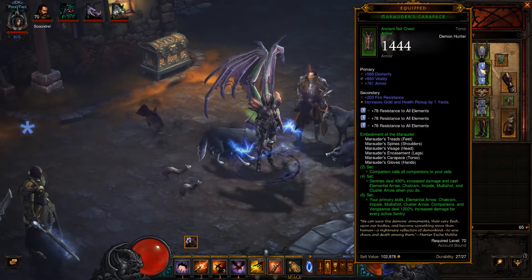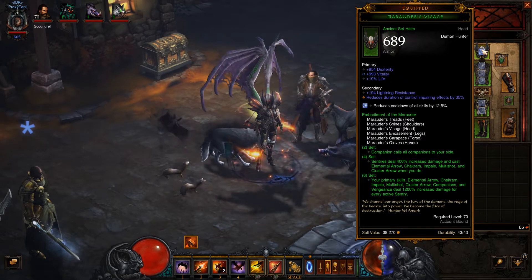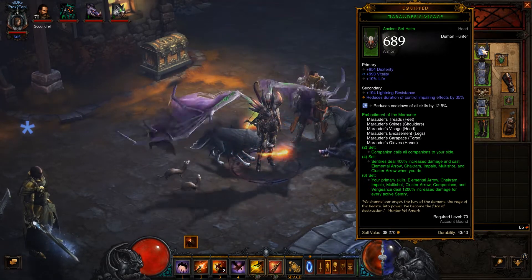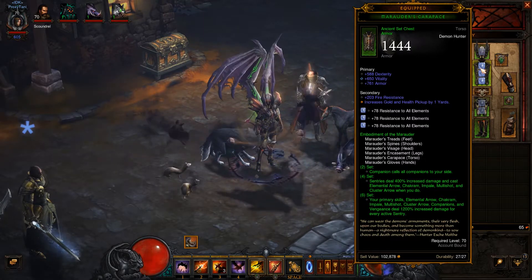So let's get into the gear — this will be the Embodiment of the Marauder. For your gems, you're going to want all blue gems, which will reduce the cooldown of your skills by 12.5% in your helmet, and then give you Max Resistance for all the other pieces.